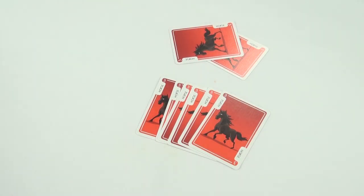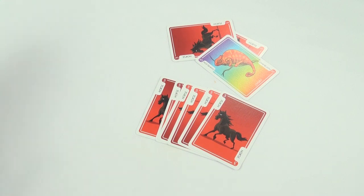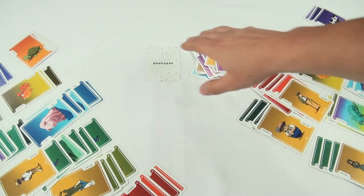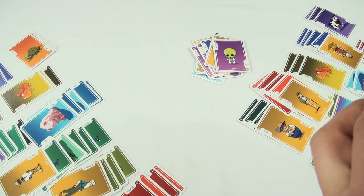If Herdvana is achieved during a challenge, it doesn't take effect until the challenge is complete. If the next player has a chameleon, they can still win the herd before it gets locked down. Once the draw pile runs out of cards, the game ends and the player with the most points wins.